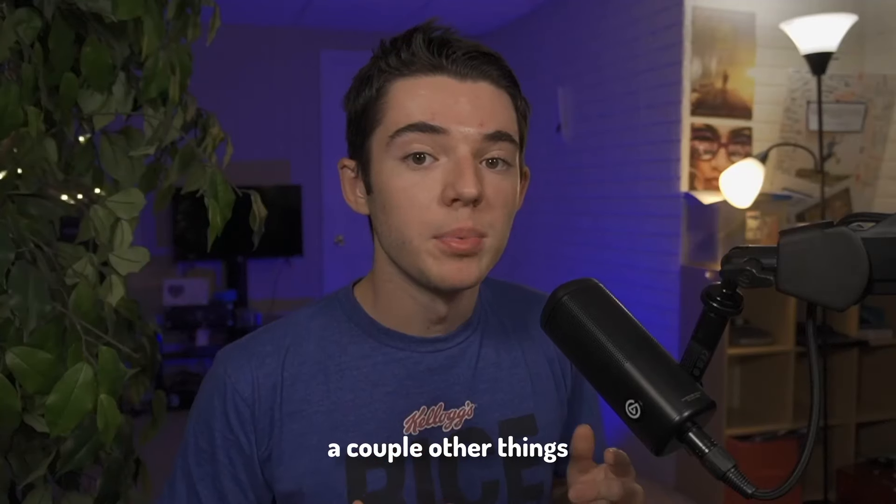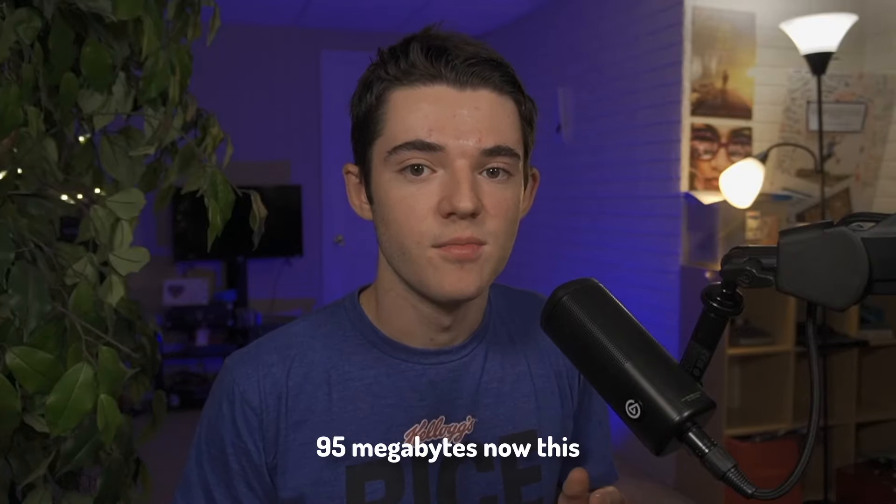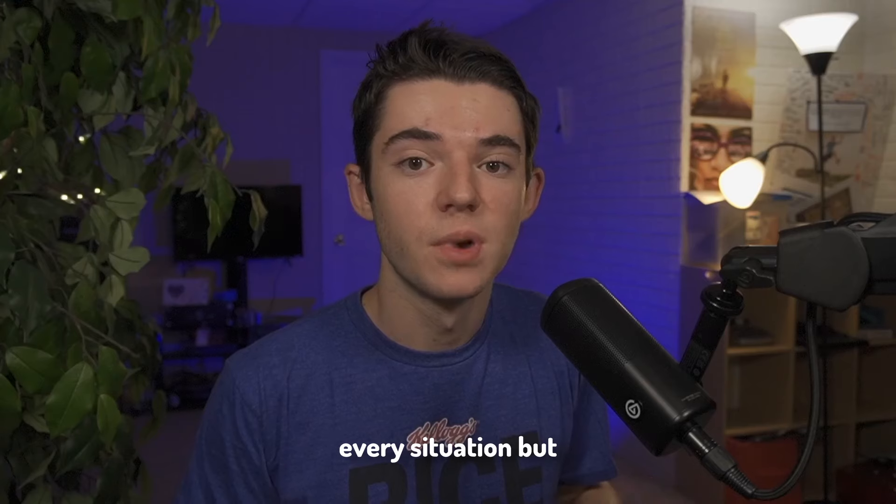As we can see here, we get our little prompt message that we set. When we decline the pack, we get kicked from the server — this is because we have require-resource-pack set to true. There we go, now we have our resource pack loaded.